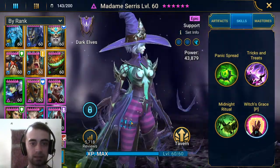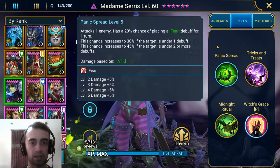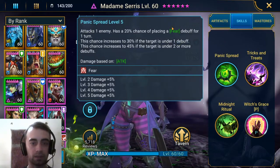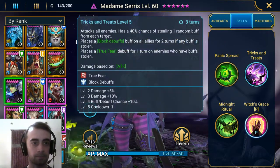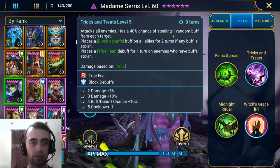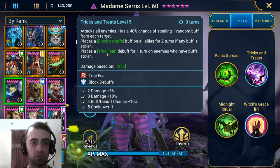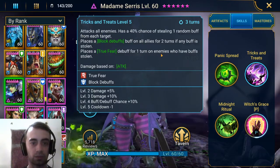Obviously nice character design. The skills: attacks one enemy, has a 20% chance of placing a fear debuff — pretty nice. Attacks all enemies, has a 40% chance of stealing one random buff, places blocked debuffs on all allies, and places true fear for one turn on enemies.